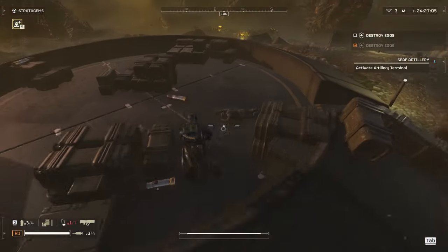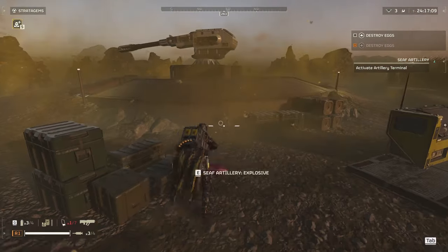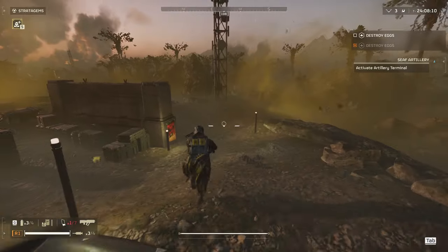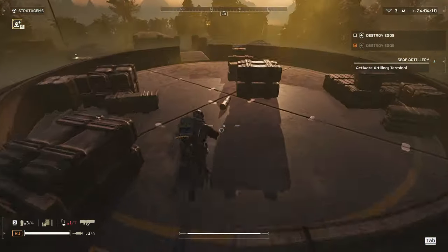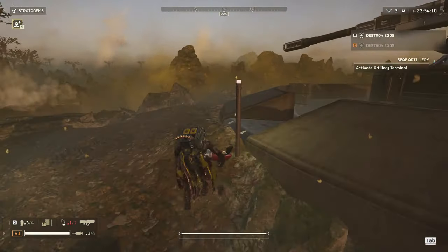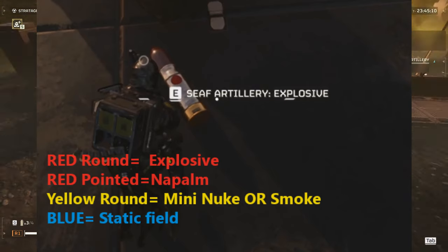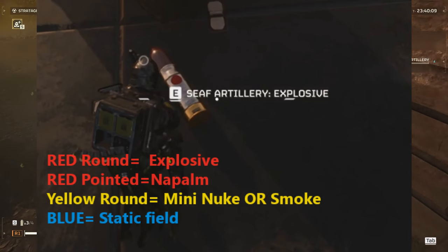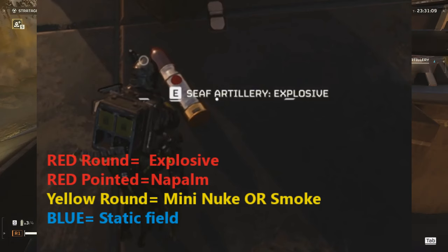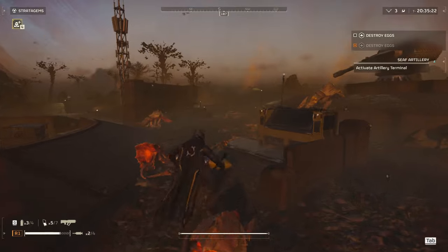Another side objective you definitely want to go after is the artillery pieces — big guns, pretty easy to find. The trick is to grab the shells before you do anything, because activating the terminal will attract enemies. Move all of the shells to where the gun is and keep an eye on what the shells are. There are a few different types: explosive shells are red; napalm are red with a pointy sabo-looking tip; smoke shells are yellow with a rounded tip; and the mini-nukes are also rounded tip yellow. The order you place them into the gun is the order they'll be shot when you call them in.